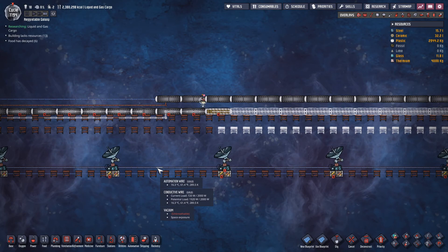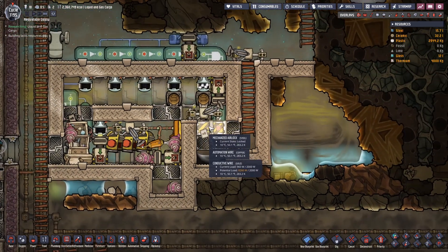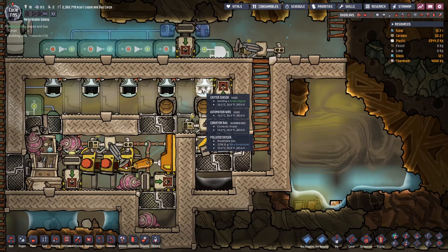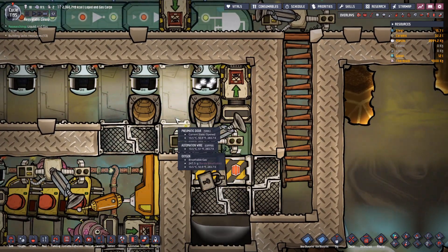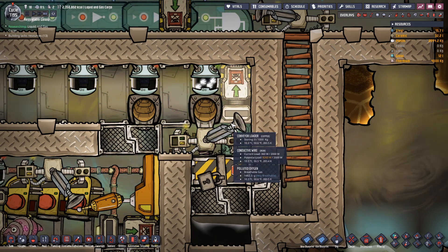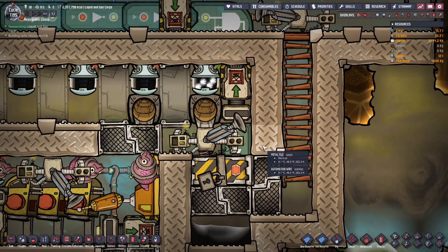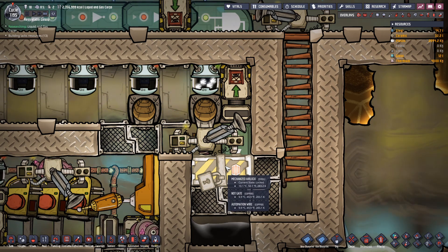Hey, I almost cycled 1,200. Yeah, there we go. The crater sensor detects the egg when it's on the conveyor rail. And when it goes behind this door, it's not in the same room as this, which means it doesn't detect it. So it opens the door, closes it again, and there's a cooldown of four seconds.